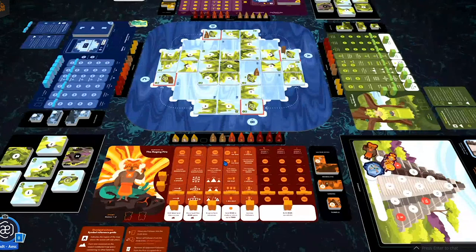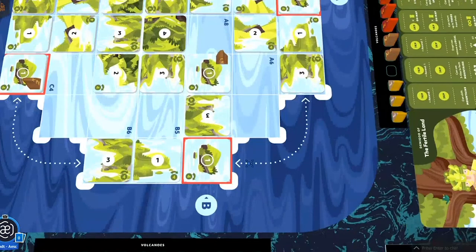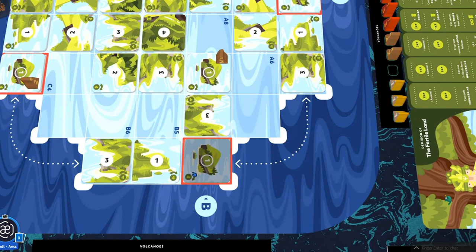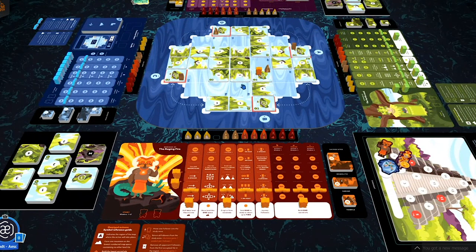It is now our turn. Before we do anything on our first turn, we need to select a starting location. To do that, take any follower from an action space — these white areas along the bottom — and place that follower on an unoccupied island tile. Island tiles have water on all four edges and a white ring around the number rather than a white circle. As a regular player, I get to take up to three actions. To take an action, take one follower from an action space and assign it to a new action space.